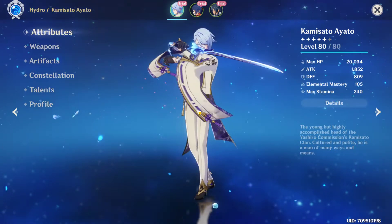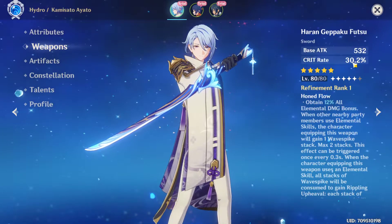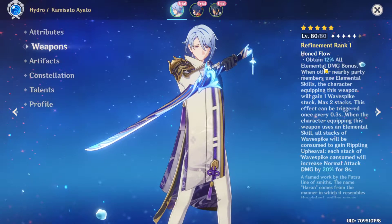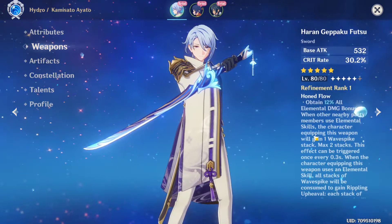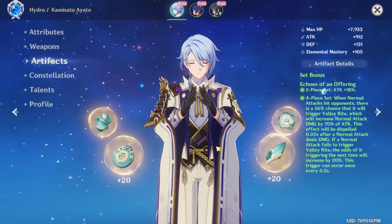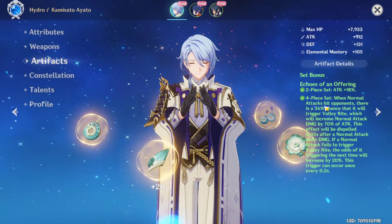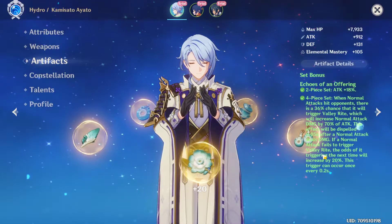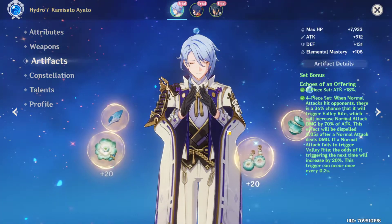Ayato is a Hydro and Sword user. In the trial version he has the new 5-star weapon with crit rate as a secondary stat - already a very nice weapon. Its passive gives more elemental damage plus more normal attack damage, so it works well on Ayato but also on other sword users like Keqing or Ayaka. For artifacts he has the new set Echoes of an Offering from the new domain: two-piece increases attack, four-piece increases normal attack damage with a proc chance every 0.2 seconds.